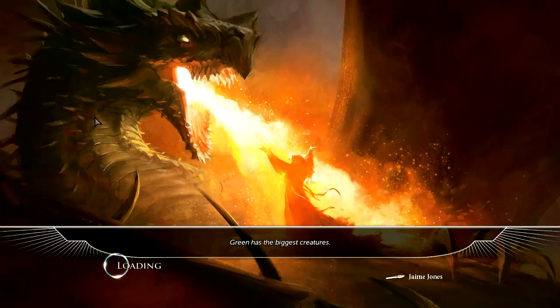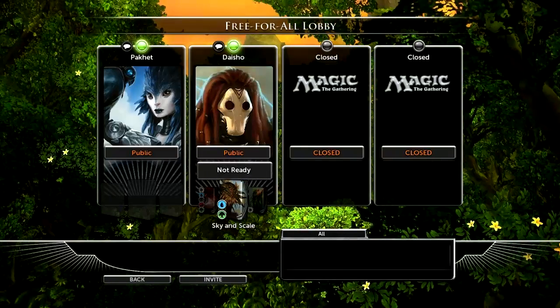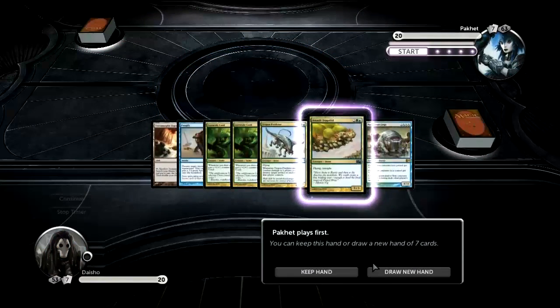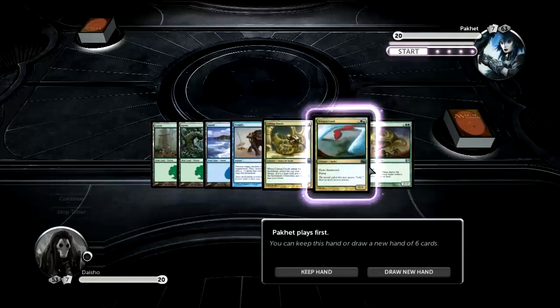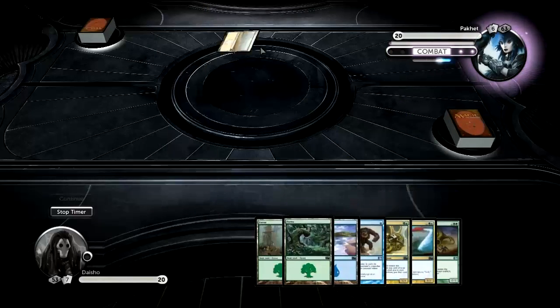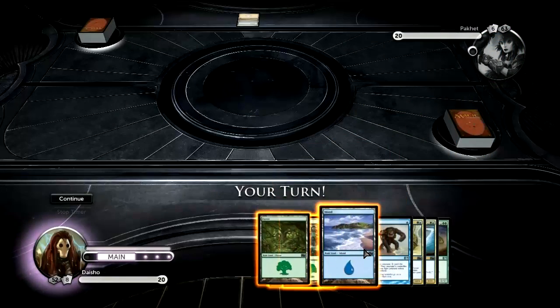I love that duels thing — it just said green has the biggest creatures. Let's see if he wants to do a rematch. He probably will, because he probably feels cheated by that game. Yeah, this hand's good. Not great. Acidic Slime is — okay, I don't know what matchup it is, so I can't say that Acidic Slime is bad in the matchup, which is good.